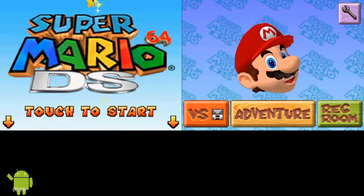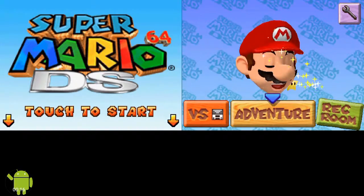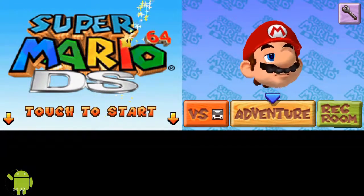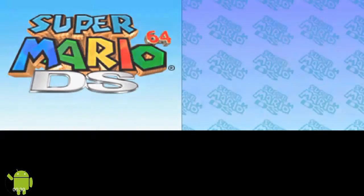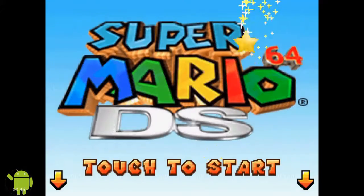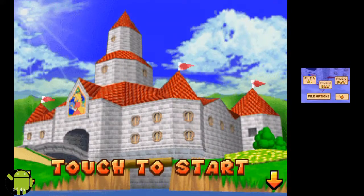Hello everybody, I am back again with another episode of Super Mario 64 DS. Last episode we defeated the first level of the game, the Babam Battlefield. I just want to ask something I asked in last episode — I don't know if you guys prefer the two screens like this, or the full screen like that. Just whatever you guys prefer, give me your opinion in the comments.